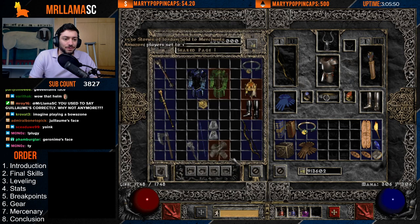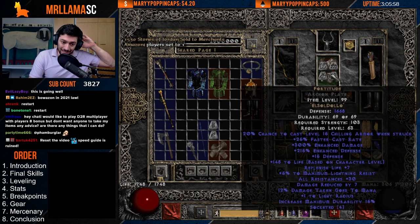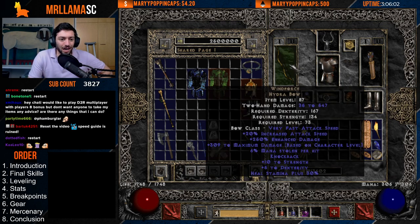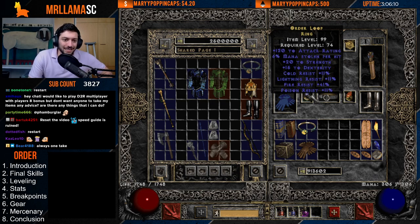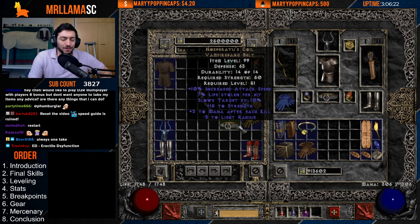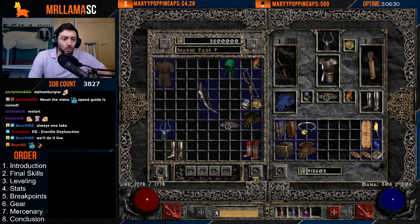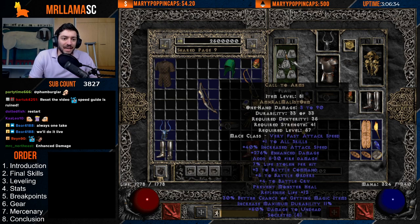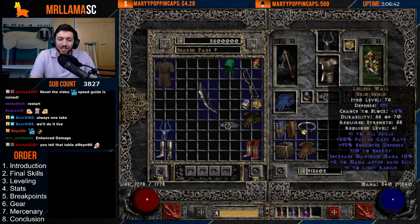High Lords is very nice overall — you get the skills, IAS, and the deadly strike. Fortitude is great: massive enhanced damage, resistances, and life. Razortail is really nice for the belt slot. You could also use Nosferatus for IAS, a bit of life leech. SOJ and BK both work for rings. Gore Riders are great boots. Wartravs also work because they have 15-25 added damage. For weapon swap, CTA with Lidless — people use Lidless because they don't have 156 Strength — or a Stormshield if you do have the Strength. You can also use Spirit. And for the mercenary, I like to have a Faith bow.